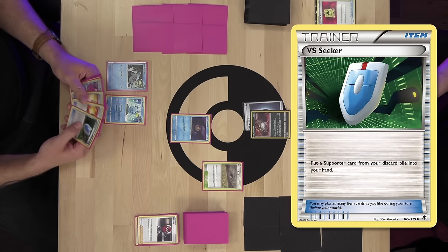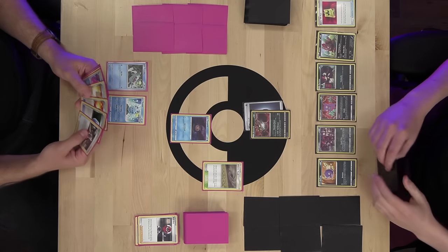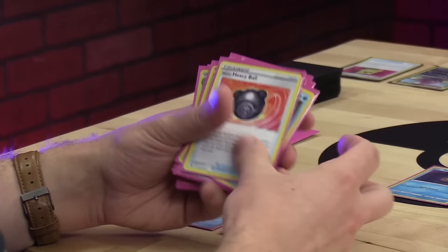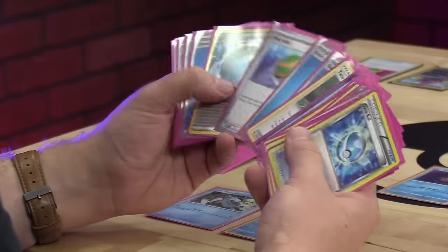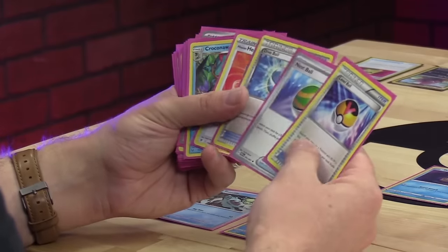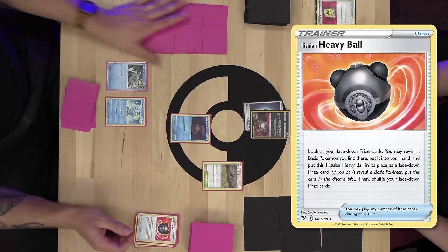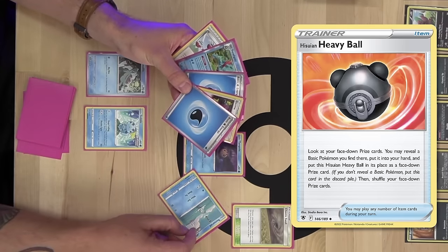Versa Seeker for Ball Guy. Ball Guy allows me to search my deck for three balls and put them into my hand. I'll get Nest Ball, Hisuian Heavy Ball, and Level Ball — saving the Dive Ball in the deck for later since it can get bigger evolutions. Play Hisuian Heavy Ball to look at face-down prize cards and take any basic Pokemon found there, trading it with the Heavy Ball. I'll take the Remoraid and bench it.